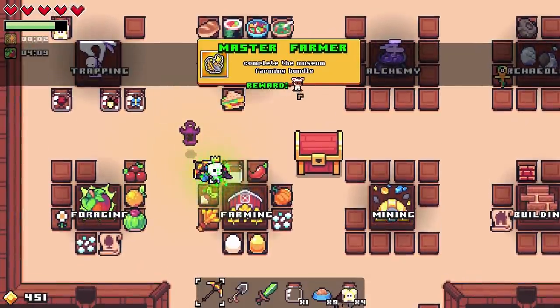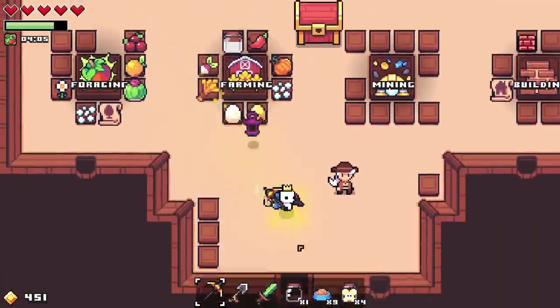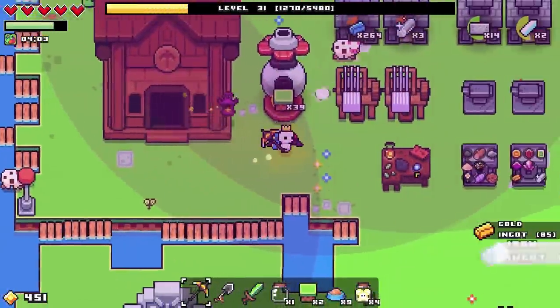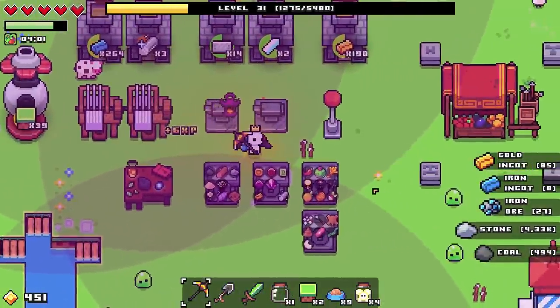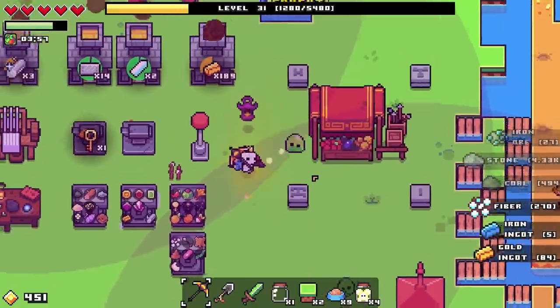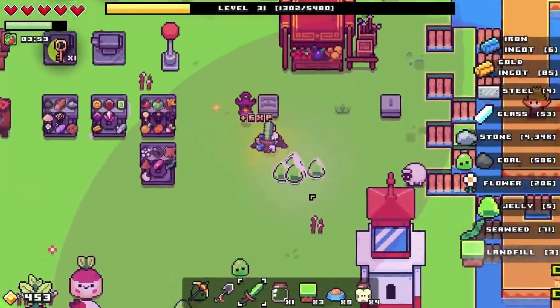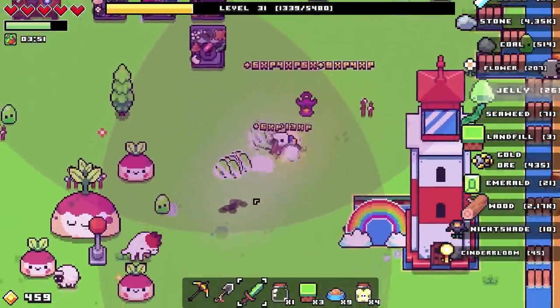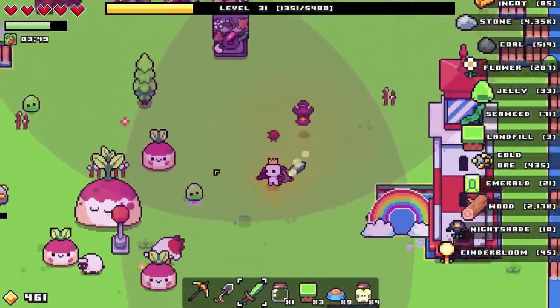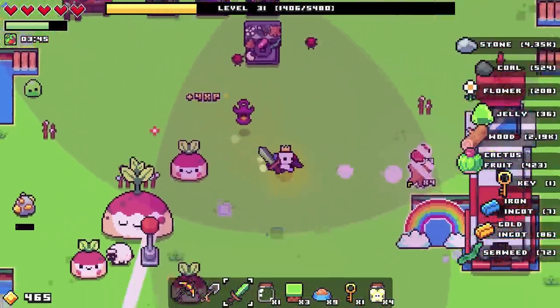Complete the museum farming bundle — I have no idea what that is. I haven't got a key yet — damn it. Let's have a look — we couldn't make it because I didn't have enough iron. That's fine, let's grab a little bit of everything. Are enemies dropping herbs? I'm not seeing them dropping — maybe I am.